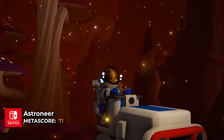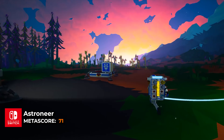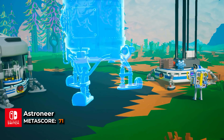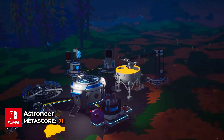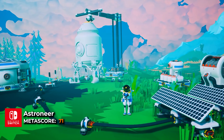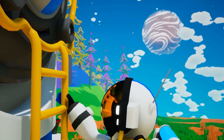Astroneer is a space exploration game where players terraform planets and gather resources to build bases and vehicles. Using a deform tool, players can shape and manipulate the terrain, dig to the planet's core, or create structures. The game focuses on crafting, base building, and uncovering the mysteries of the solar system. With drop-in/drop-out co-op play, friends can join in exploring the vast, procedurally generated environments, making it a cooperative adventure.